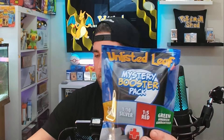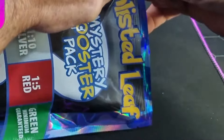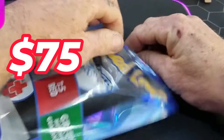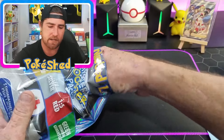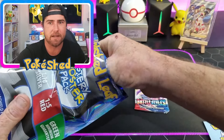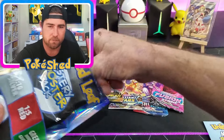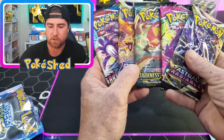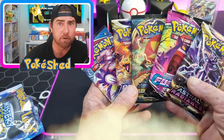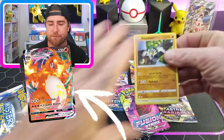Straight on to the unlisted leaf mystery pack number two. Fingers crossed we don't get Sun and Moon base again. Can we tear this one? Tore a lot better! We'll take out the packs. Battle Styles - oh no. Brilliant Stars is good - Charizard chase! This one's worse somehow. Astral - that's the lineup. That's what we've got for today: Battle Styles. Should we burn them all? Could we get lucky and pull that Charizard? This was the first Charizard from Sword and Shield era.